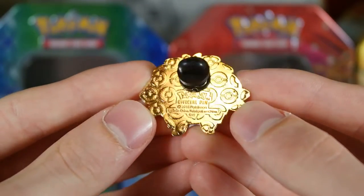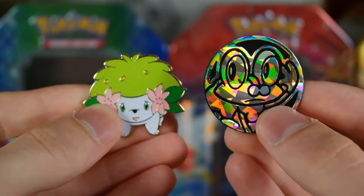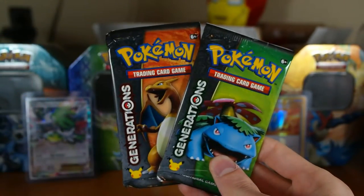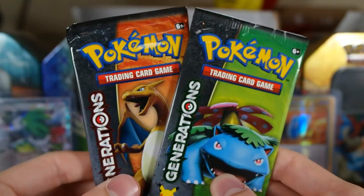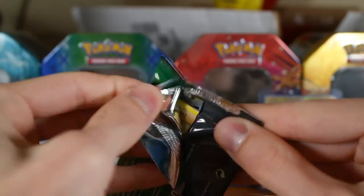It's a lot bigger than the other ones. Here's a coin to compare — that's neat, I enjoy that, I like the pins. We have a Venusaur and a Charizard pack, and I think we're just going to go with Venusaur first, hoping for something pretty good in this.